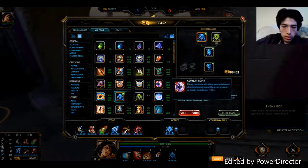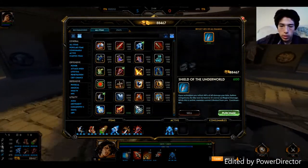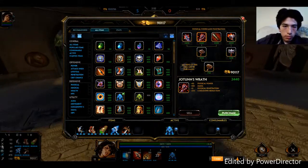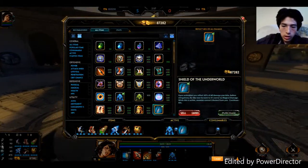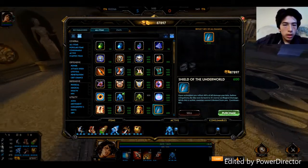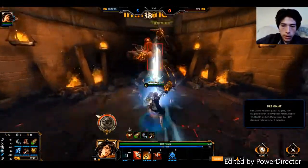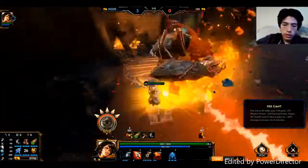Grab one of these, depending on whether or not you actually have to go versus an ADC - don't grab this if you're going versus an ADC, grab one of these and one of these, and you call it a day and you win. Let's go kill the fire giant. You can do it at level 9 if you have all your items - solo fire giant, that's pretty swag. But I'm level 11 right now because I'm too lazy to show you going back to level 9.